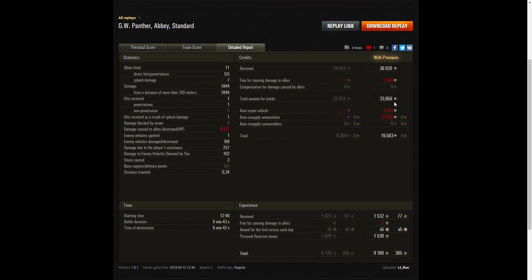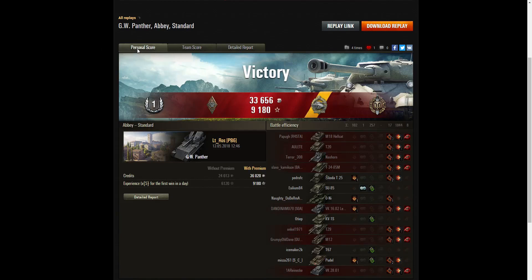That left him with 33,656 credits, and after repair and ammunition resupply, he still had 19,583 credits remaining. He received 1,532 base XP, minus two for the fine, times five for first victory of the day, with a 100% personal reserves bonus of 1,530 XP — walking away with 9,180 XP from that battle. A huge total, and at one moment it looked like he'd be wiped out by three enemy tanks, but he stood his ground and it paid off with a victory and a Radley Walters.